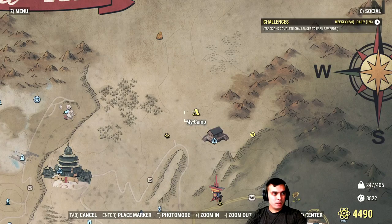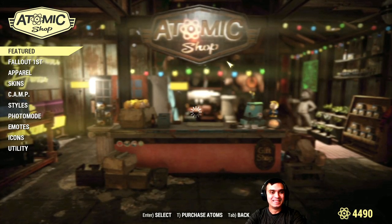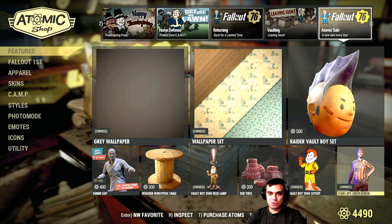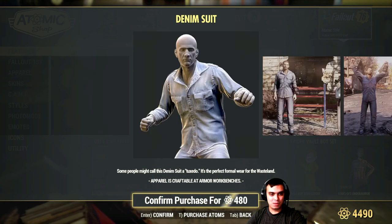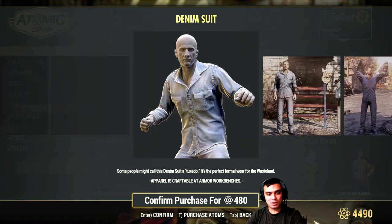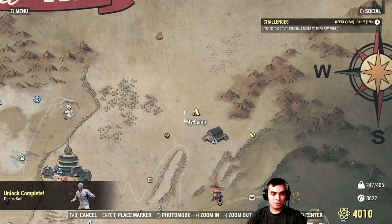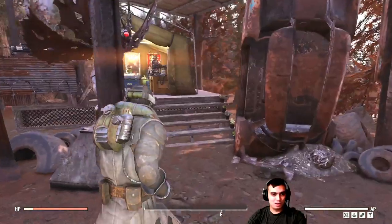Let's navigate to the Atomic Shop. Today we got an outfit, and I'm actually going to get it because I did receive a comment from a new Z-Clan member about this outfit. I never had it, so I was not able to make a review. Plus, it was requested to show on a female character as well. So I'm going to buy it right now and show you how it looks on both the male and female character.